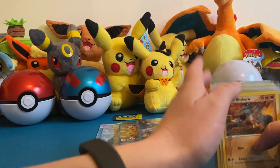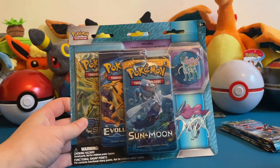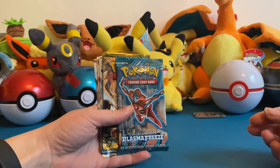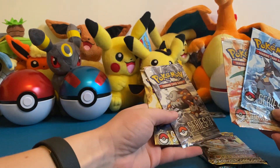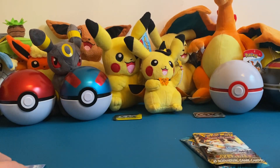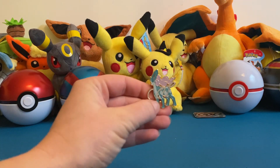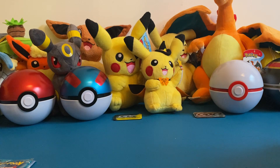I'm going to put those to the side because we have some awesome things to open. Of course this blister pack with some of the newer sets, the Plasma Freeze one, the Next Destinies, and these POP Series ones. Do you have a preference for which one to open first? We'll divide these up so we both get to open some. There is also this pin from the Suikun blister — I do kind of like pins but they are getting hard to find a place for when you have a lot.